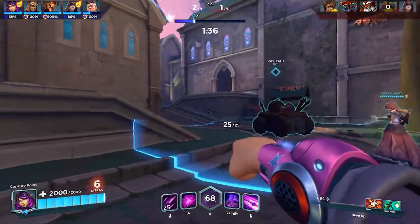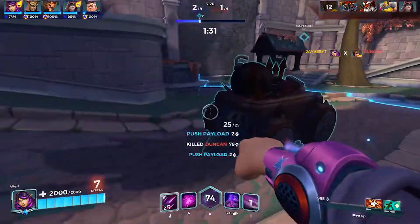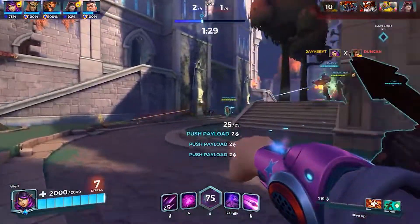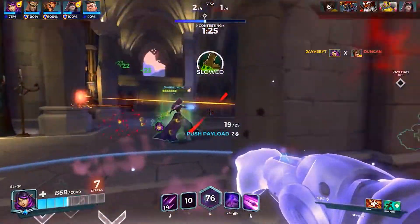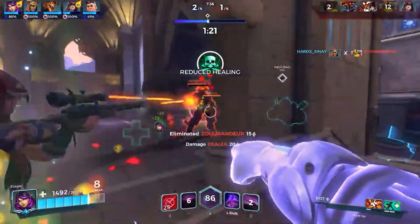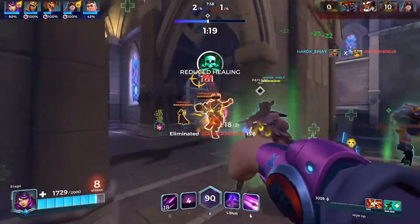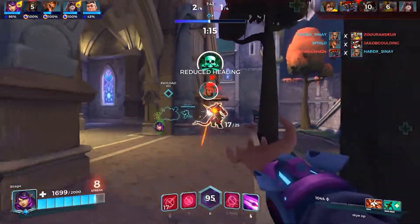On number 5, I have placed Skye. To start flanking, Skye is an easy champion to pick up. She is very mobile and her abilities are pretty self-explanatory. With her wrist crossbow and her poison ball, she downs the enemy pretty quick. If you are in a dangerous situation, the smokescreen can help you out. With this ability, you can escape your sticky situation.